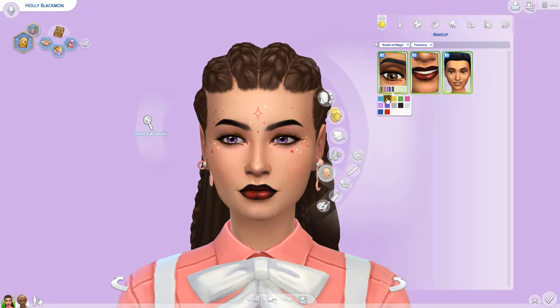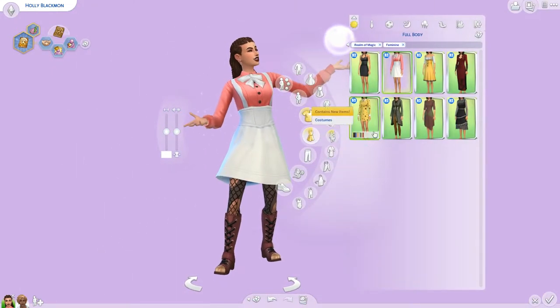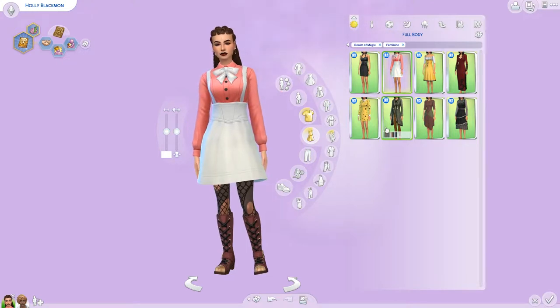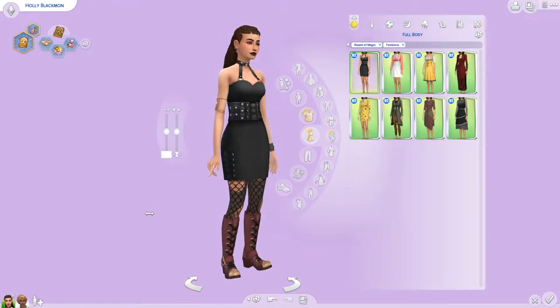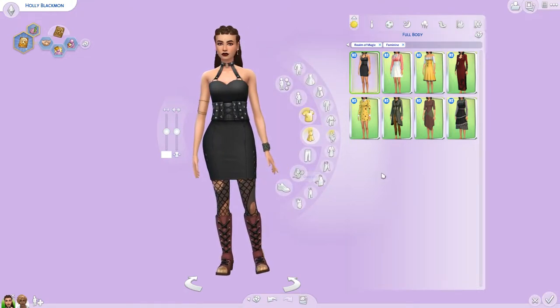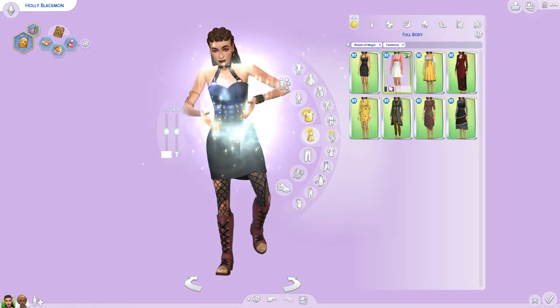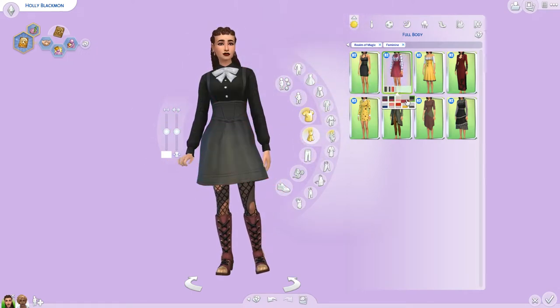We have this sweet eyeliner - it's very out there and kind of obnoxious, but we're gonna use it anyway. We also have this star pattern on her face - I'm gonna keep that to kind of match the rest of her outfit. I actually really enjoy the full body outfits a lot. This one gives me less witchy vibes, but this outfit's really cute.